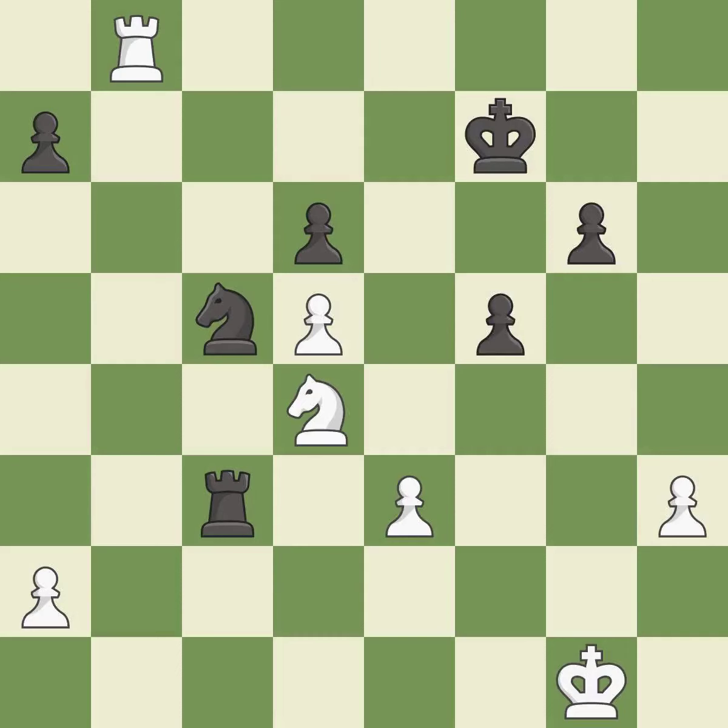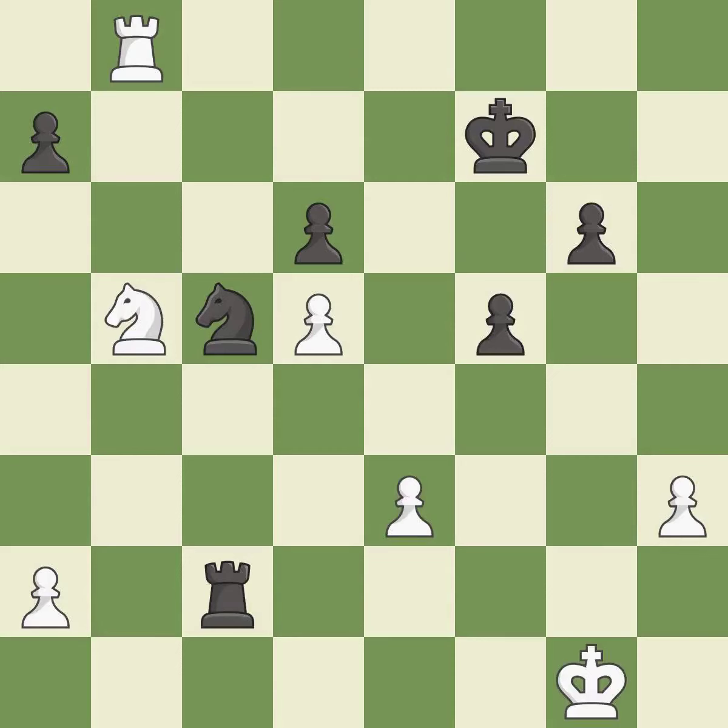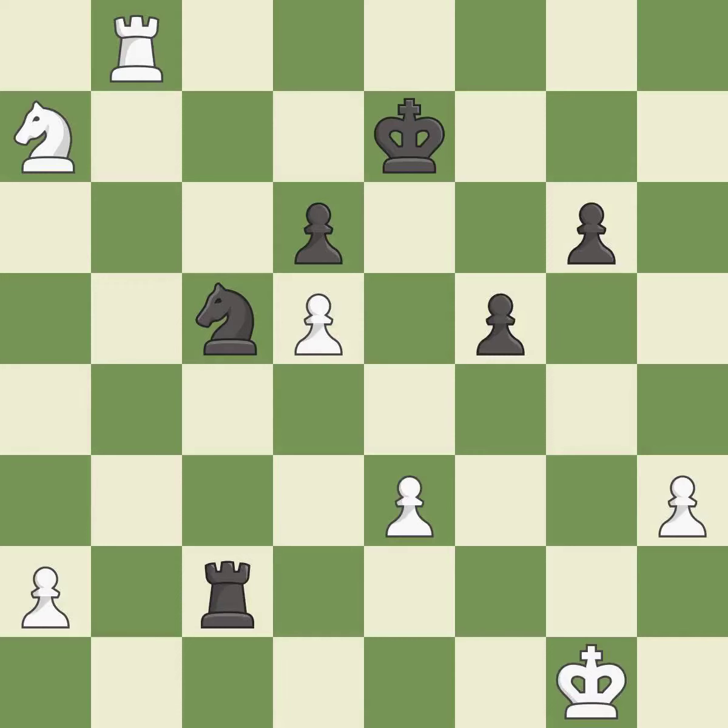This reveals an attack on a pawn. This threatens to create a passed pawn — it is good. This is the only good move — a great move. This moves the rook to safety. This evades the check from the rook. This threatens to win a pawn. This evades the check from the rook. This threatens to kick a knight — it is an inaccuracy. This makes a passed pawn, meaning no opposing pawn can challenge it on its way to promotion.